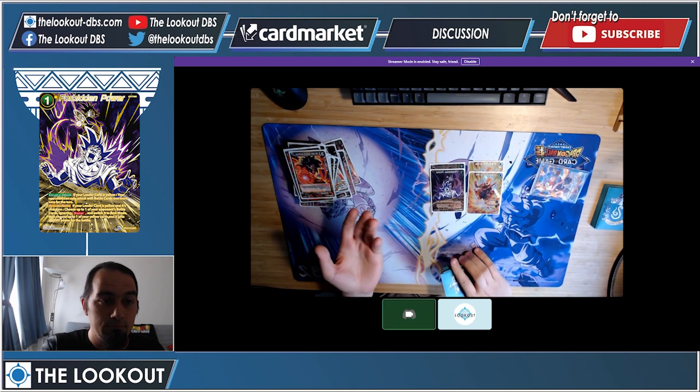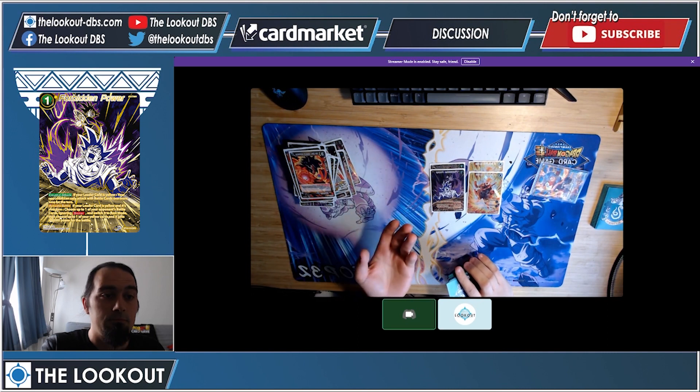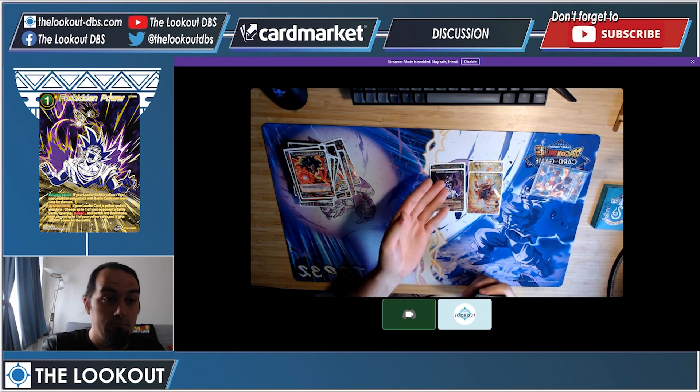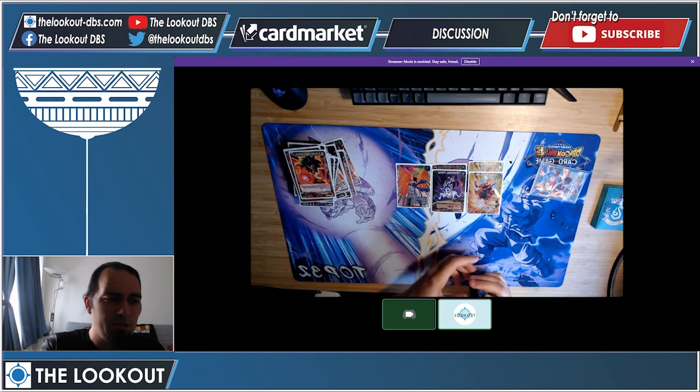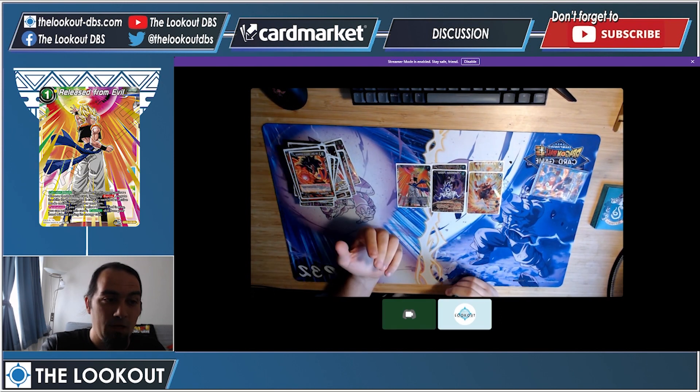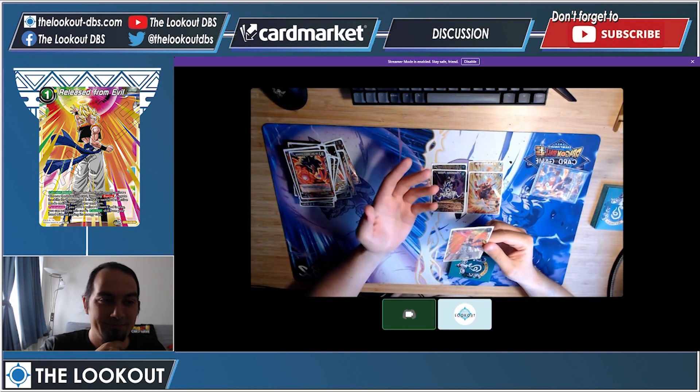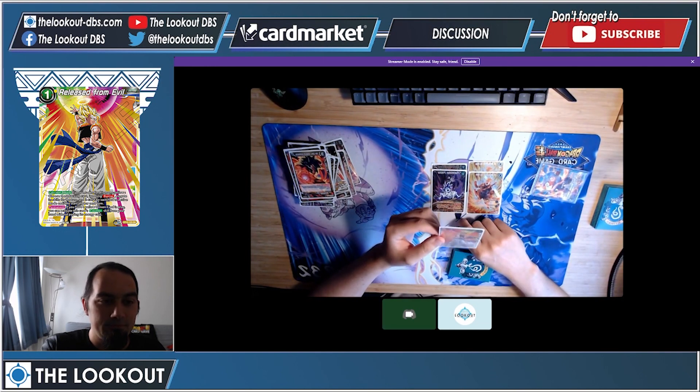In some matchups Mecha Frieza gets counterplayed — that's when you rely on Forbidden Power, especially in the U7 matchup, which I did not play a single U7 this weekend, but it was still pretty good in other matchups. One Release from Evil — basically, if you have a yellow unison card in play you can play it for free and you choose the attacking card, ignoring barrier and negated skills for the turn, and it cannot be switched to active mode until the start of your next turn.